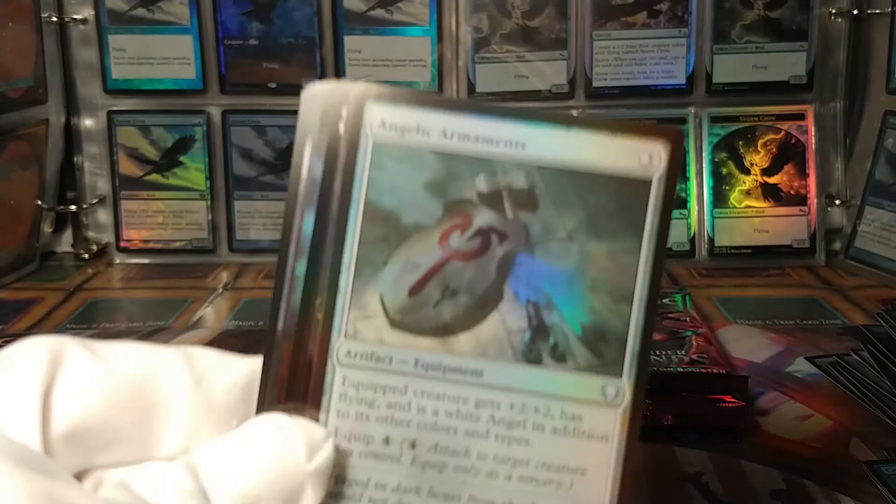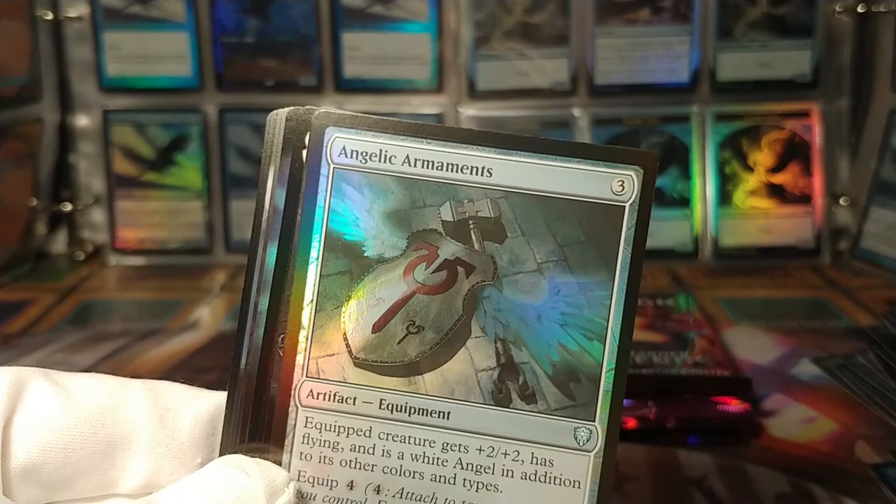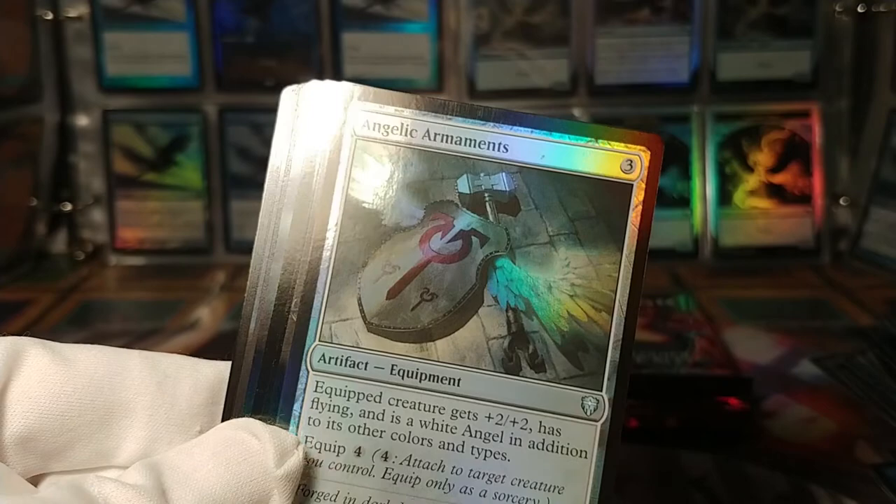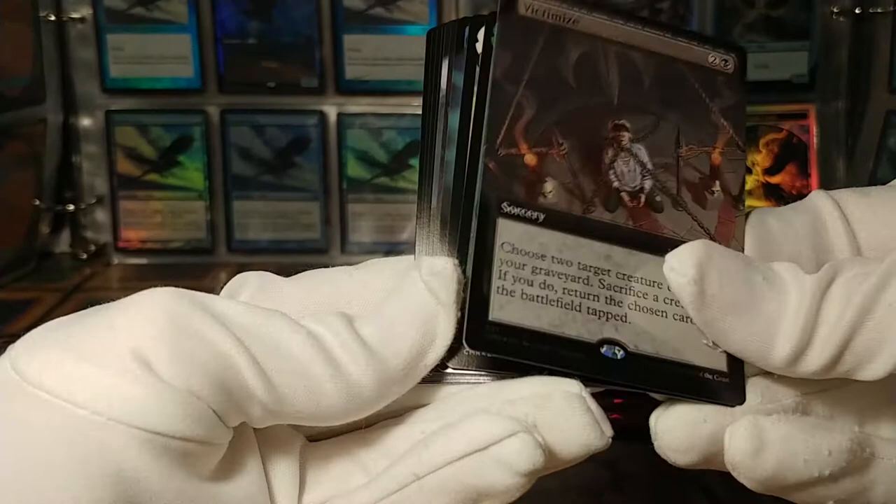Angelic Armaments — look, can you see if this shows up on camera? The top is scratched inward — all these scratches along the top. Very strange. Now, a second Victimize? Sure, I guess.